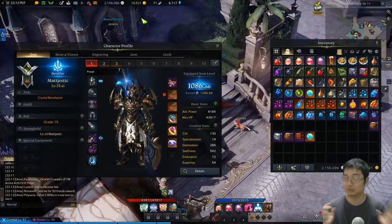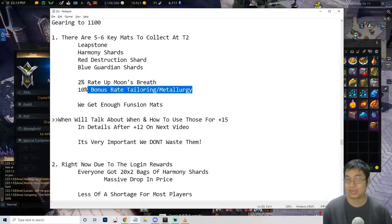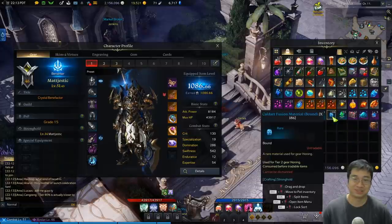Coming over to our summary notes — there's quite a bit, but stick with me because this is very important. There are five to six key materials you want to collect for tier 2 upgrades: leap stones, harmony shards, destruction shards, moon's breath, and the purple tailoring materials. You want to collect all of those. We'll talk about them very soon.